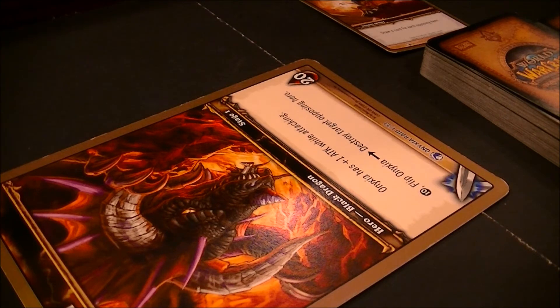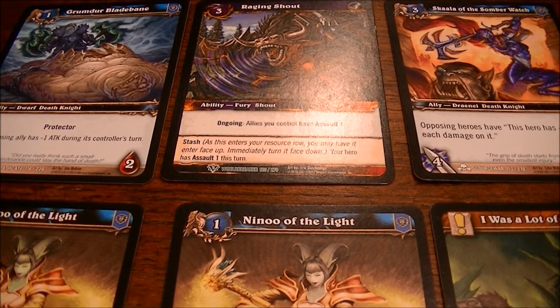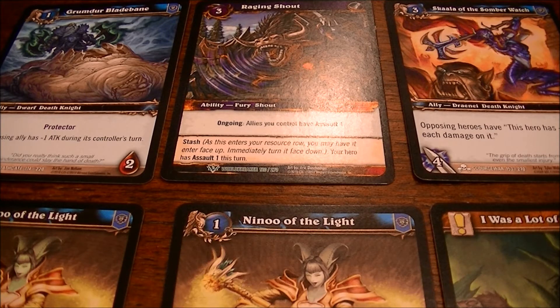Looking at the DPS's hand, I've got 4 allies, 2 quests, and 1 ability. That ability is an ongoing for World Breaker letting my allies have Assault 1. In the top left corner I've got Grumder Bladebane — each opposing ally has minus 1 attack during its controller's turn. That modifier will stack, and I've put quite a few of them in the deck, so keeping Grumder out there is a priority. Let's play a quest first.